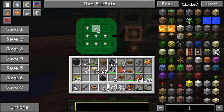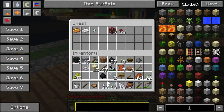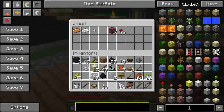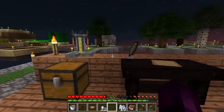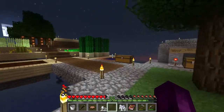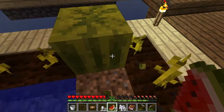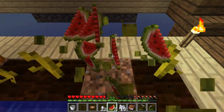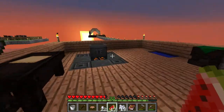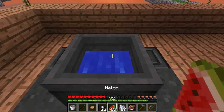Looks like we have our first piece of tin. We have one copper, so let's throw the copper and the tin in there — though I'm going to need more copper. The best part is once we yield these melons they're ours — I don't have to replant more seeds. I'll probably fast forward through this part.